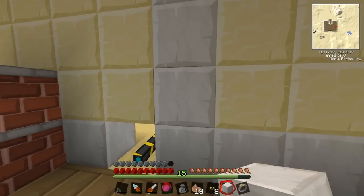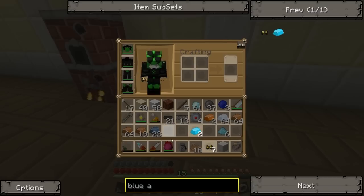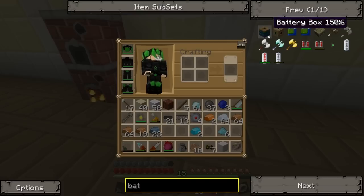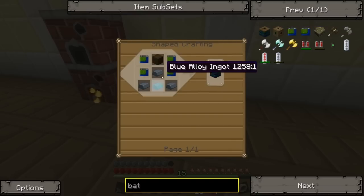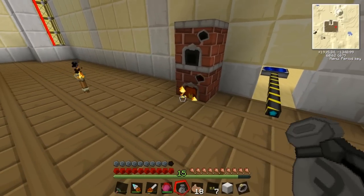Alright, that's marble as well. So it comes in and then what we're actually going to power out of this — I think we can make something called a battery box, which is the equivalent of a bat box but it's for RedPower. We should be able to make that real quick.